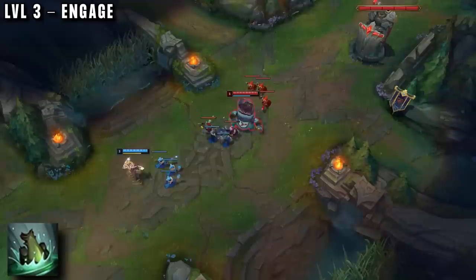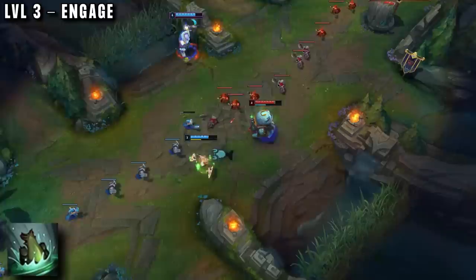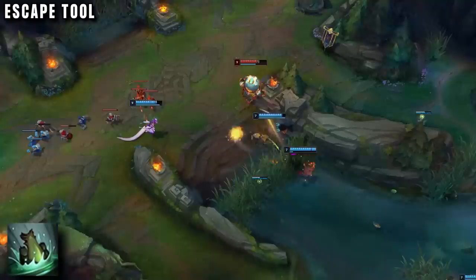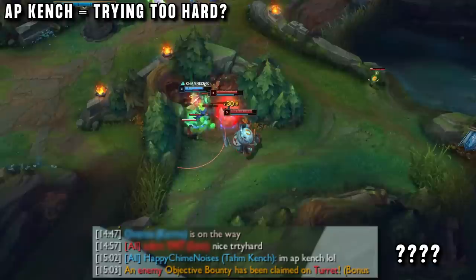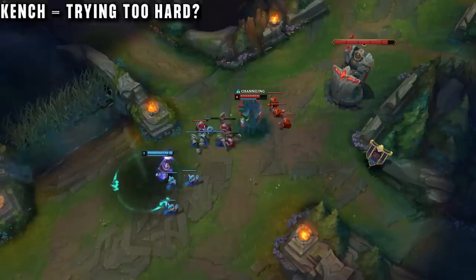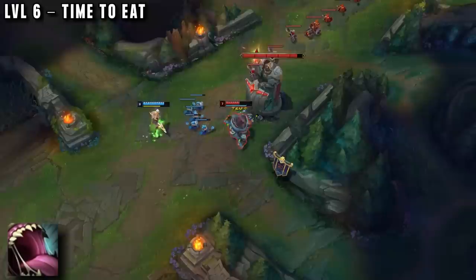At level three we take W to look for an engage. Against mobile champions this is hard — as soon as you dash in, they dash away. But Zed is using his shadow to escape rather than for damage, so he's not really doing his job as an assassin, making the lane safer. This ability is also clutch when you get ganked against low-CC or no-CC mids; Kench can W in front of their face and escape. He's not mobile but he's very hard to gank. Level six is where the fun starts — stack three autos on an enemy, eat them, and spit them out.